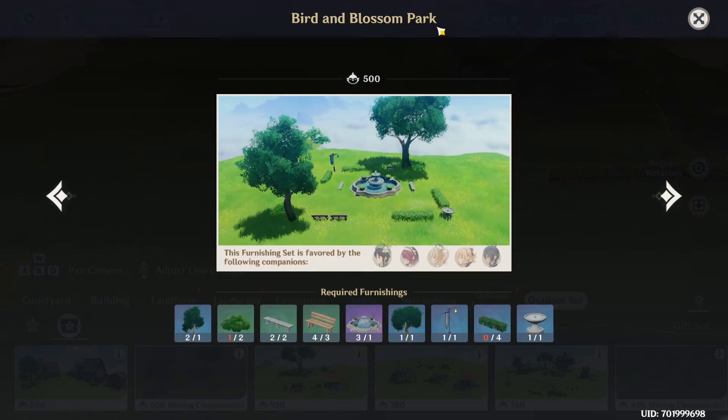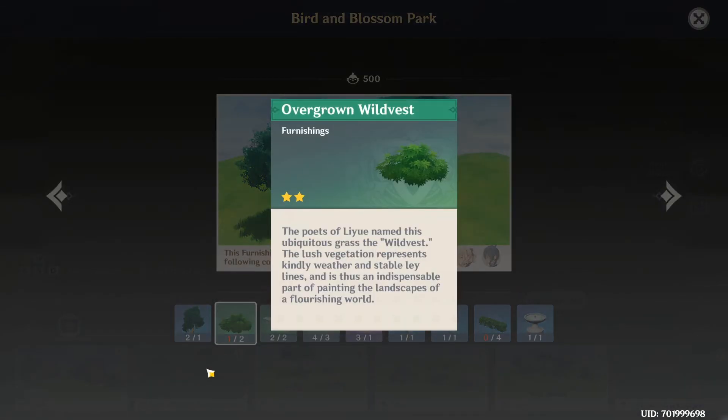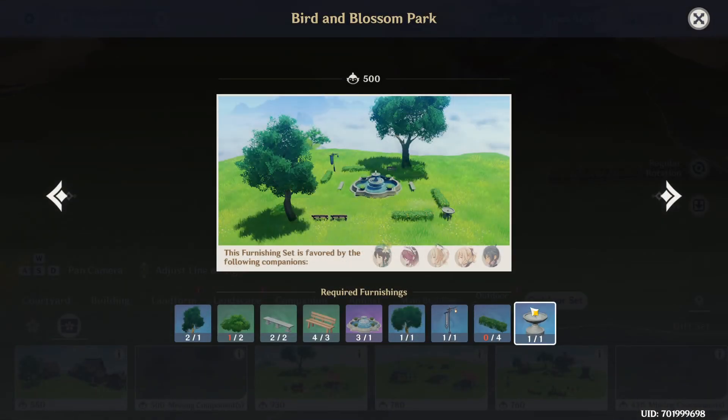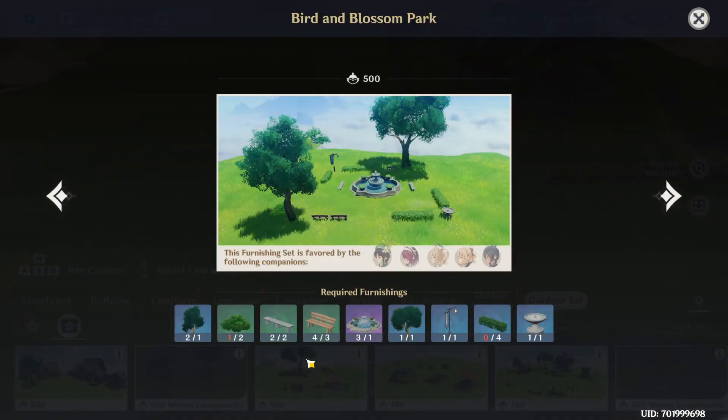Next one is the Bird and Blossom Park. It also has elements like this and this. This is a new element but I bought it and crafted it. These cost 320 coins just for this one and another 40 for this one, so I wouldn't recommend this as one of your earlier sets.